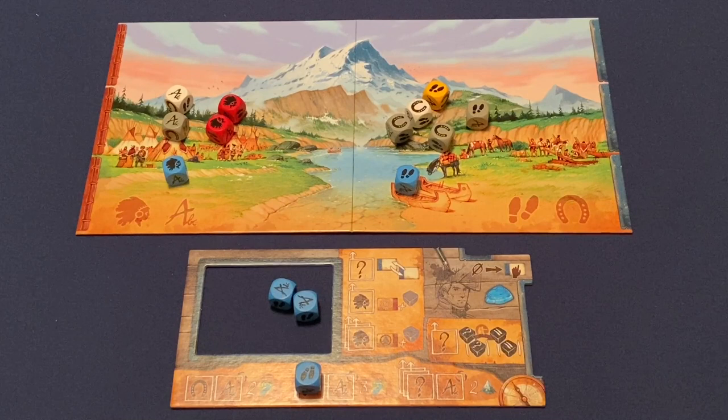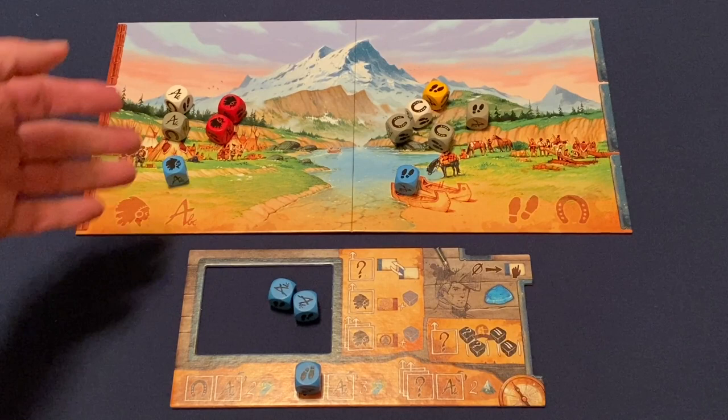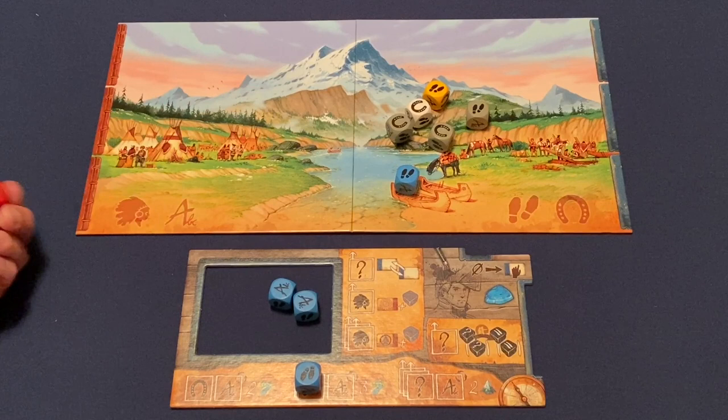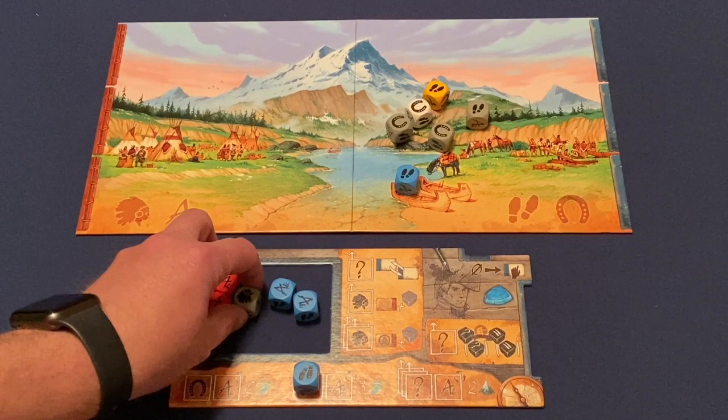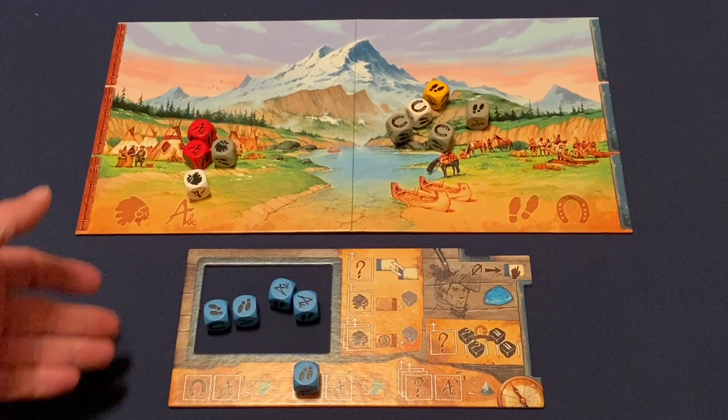On your turn, instead of placing dice you can retrieve dice. You have several options: take all the dice from one side of the river, re-roll them, and add them to your pool; or take all of your own dice back regardless of where they are, re-roll, and return them to your pool. If other players had any of your dice in their pool or on the board, you get those back as well.